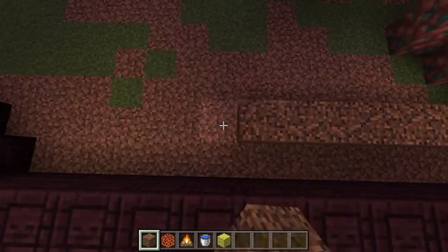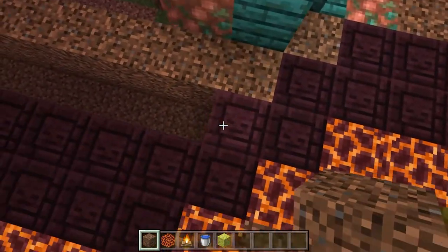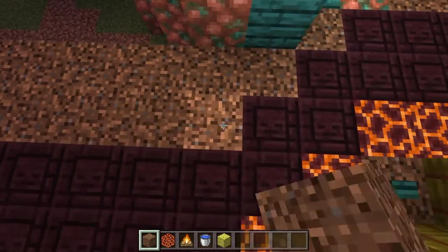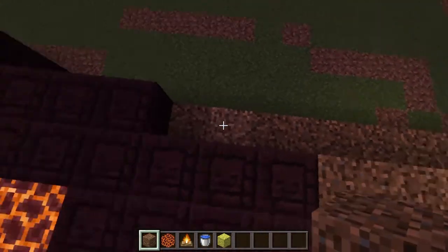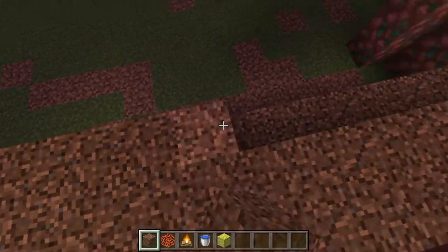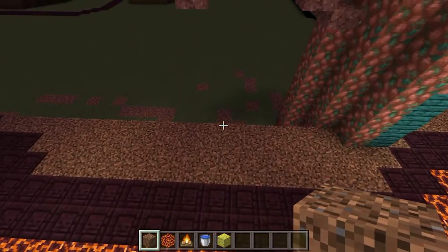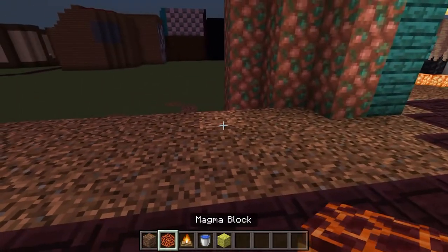Take your coarse dirt and start from this little gap, going right the way along to the other gap — two layers of coarse dirt. Then do another one in here, two layers up again just like so. This is kind of the ground bed where we're going to be doing some cool decorating.